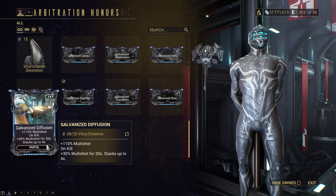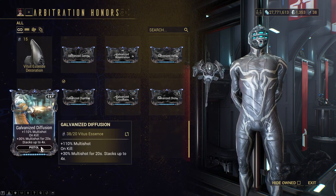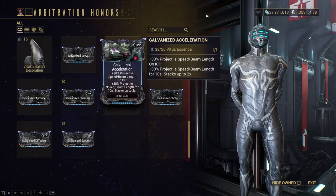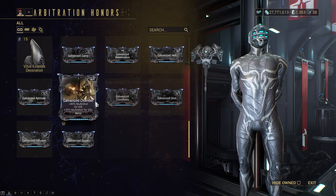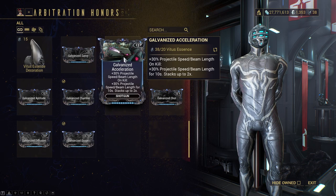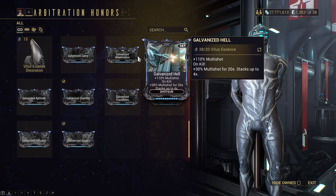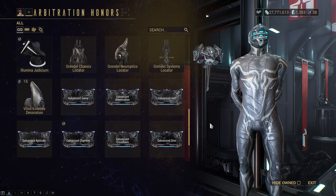Then you have galvanized diffusion, which is just straight-up multi-shot and then on kill more multi-shot for pistol, and galvanized scope for the crit for your rifle. As you can see, shotguns don't have a crit type galvanized mod because they instead have the projectile beam slash length one, since it's a little harder to get a headshot kill with a shotgun.